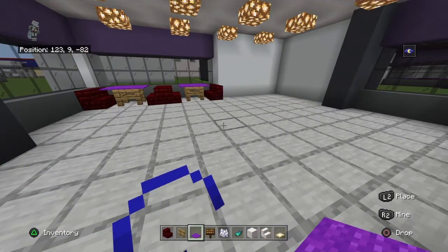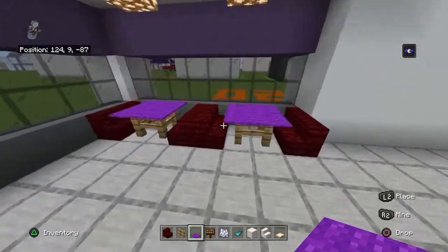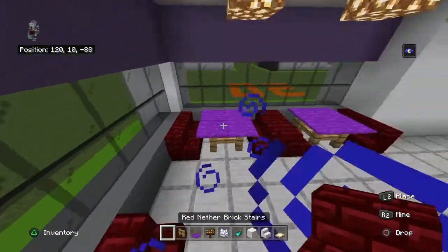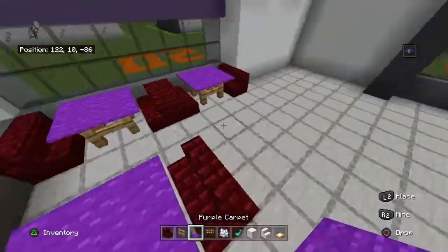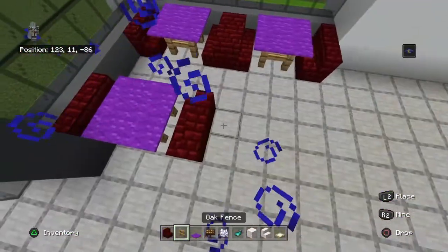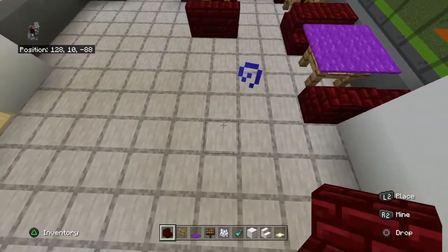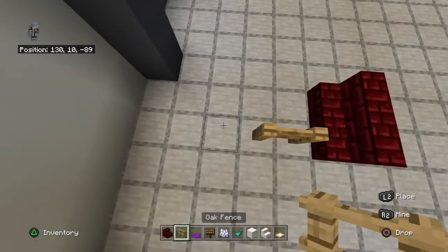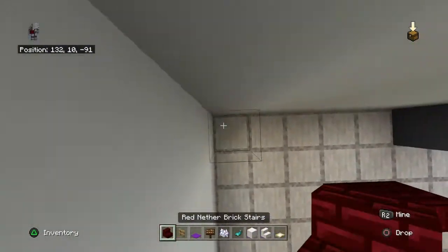The next part is a little weird: I took away one table on the second one moving back, so leave a two-block gap and only copy the corner table. I skipped one table so you can actually walk into this alleyway area. From this table, leave about a four-block gap moving left, then place another table — red nether brick stair facing left, two oak fences, red nether brick stair facing right.